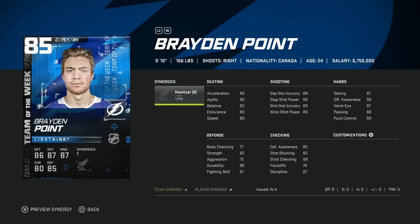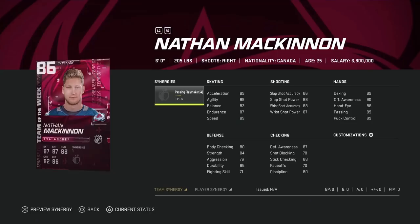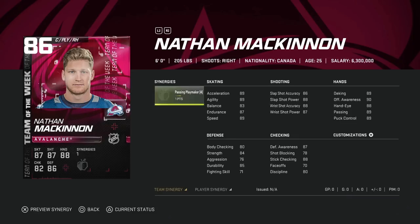Then we've got the 85 overall Brayden Point — right-handed, does play center, but with only 76 on the face-off dot you're going to play him on the wing. He does have the Howitzer synergy making him extremely lethal on that right-hand side. He's got 89 speed and 93 agility with Howitzer on, and his shot is all in the high 80s. I would rather have Point than Kucherov — two different positions obviously, one's playing right wing, one's playing left wing — but this card fits the meta quite well and has a very valuable synergy with Howitzer.